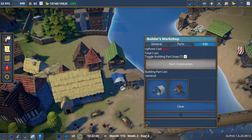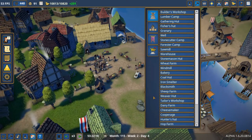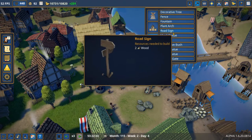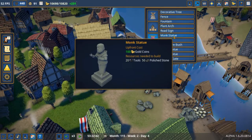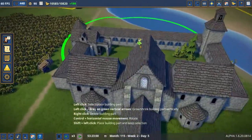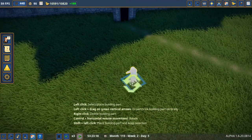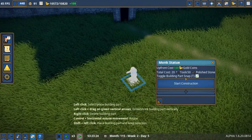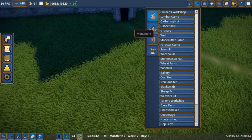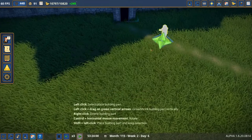Stained glass statue — okay, so that's where they build them. But where is it? It has to be under decorations, right? Let's see — fence, fountain... monk statue! There it is right there. Let's build us a monk statue.